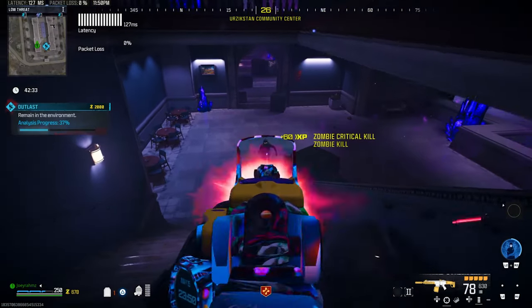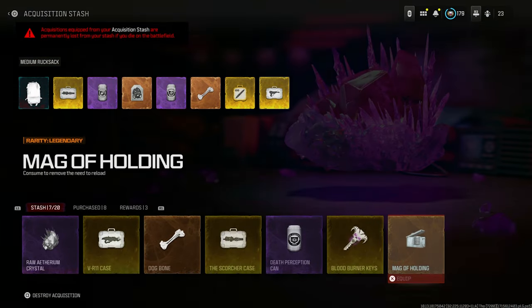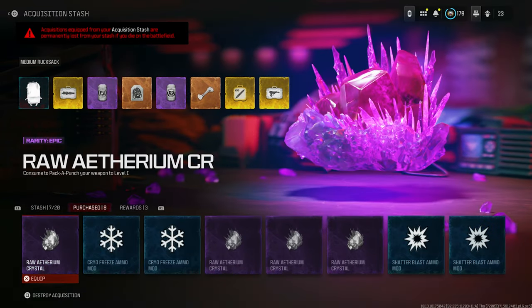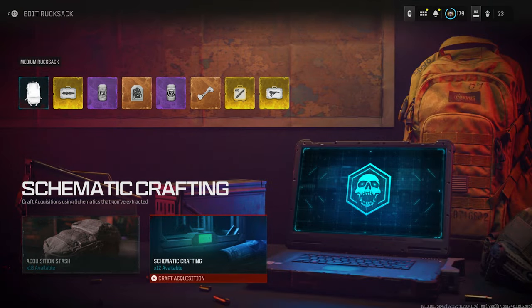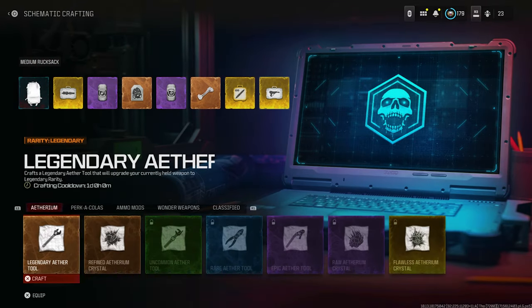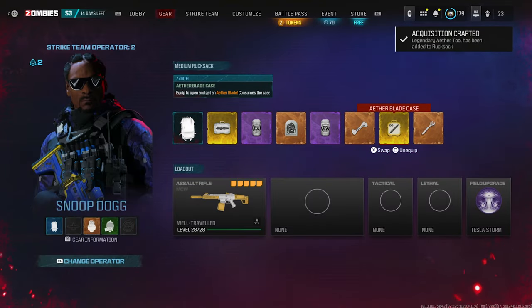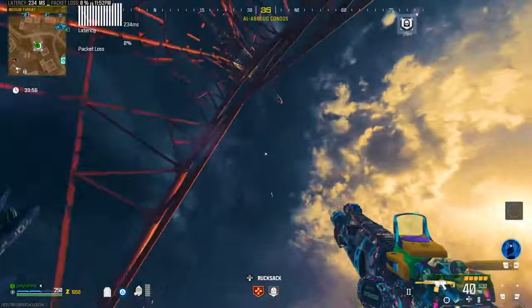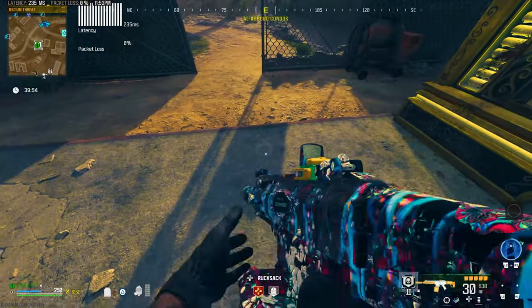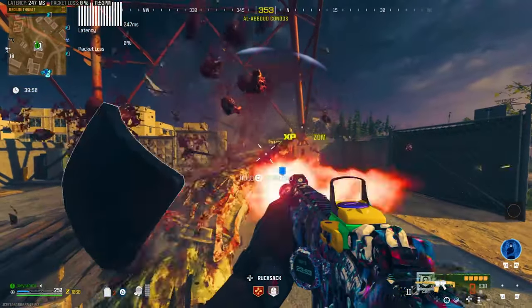All you need to do is drop into a game of Zombies, but make sure you bring in all the good stuff so that you can duplicate them into your stash. You also need the exact amount of slots in your stash that you're going to duplicate. So if you're going to duplicate five items, you need five slots left in your stash — otherwise some duplications will go missing. Once you get your stuff, drop into a game of Zombies and go buy the Tombstone perk. You'll also need an extra $1,000 after buying Tombstone to activate the portal.